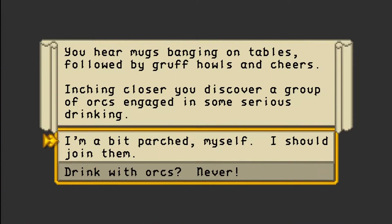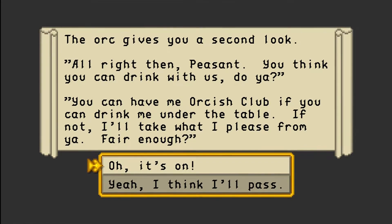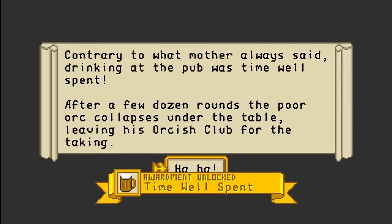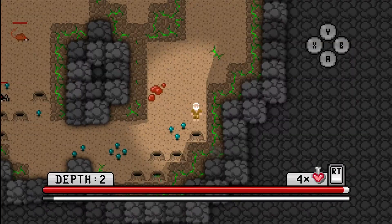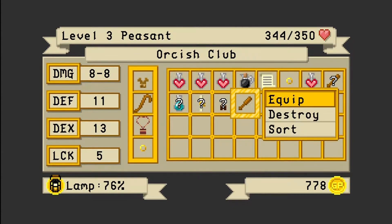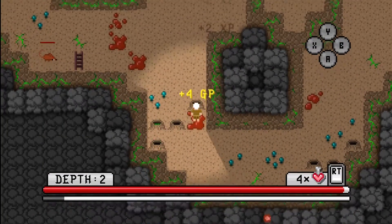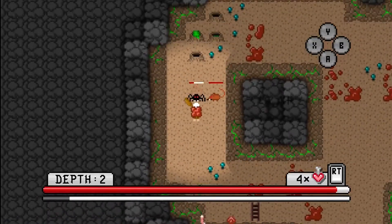What's this? Mugs banging on tables. We inched close to a group of orcs engaged in some serious drinking. Go on, why not? Finding a sheep is thirsty business. Silence descends and they want to start a fight with me. So let's try and brazen it out with a bit of bravado. We've almost got away with it, but we need to successfully drink him under the table. This could require some luck. And it worked out! We actually managed to drink an orc under the table. This shepherd is sturdier than he looks. So we've got an orcish club, which is slightly better than our crook, so we might as well equip it. Don't know what any of these other things are, so hopefully we'll run into a shop soon to get them identified. I think we've about done with this floor as well.